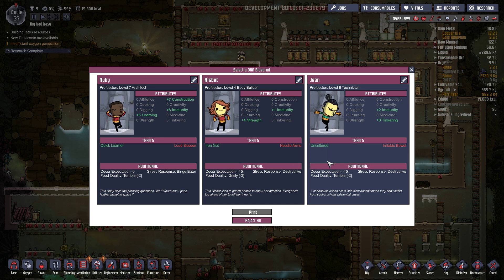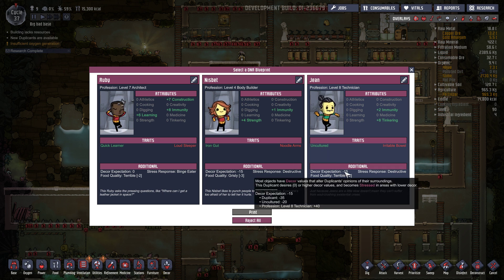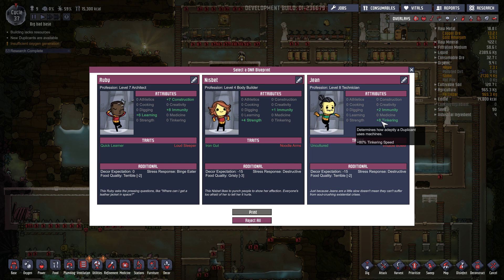Par contre complètement inculte c'est pratique. Et plus 8 en tinkering - je pense pas que j'ai quelqu'un très spécialisé là-dedans donc on pourra peut-être le spécialiser en manipulation des machines. Pour qu'on fasse ça au top. Donc je vais prendre Jean. Alors attendez, RTS me dit que sur mon exploration j'ai une case qui peut casser proche d'eau sale. J'irai vérifier.